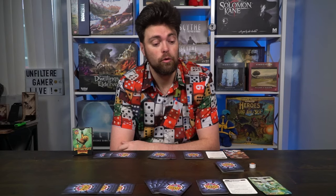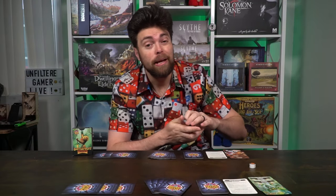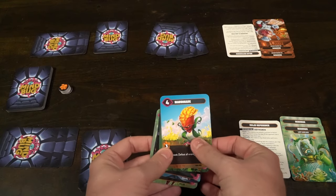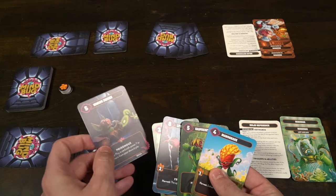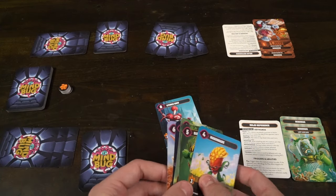Playing Mindbug is just as simple as setting it up. Each player draws a card from the top of the deck, and the player who drew the highest number in the top left-hand corner goes first. The game is played in turns, each consisting of one action. You have two actions you can take: action one is play a card from your hand, and action two is attack with a card on the field. You can never attack with a creature that just came into play unless a keyword states otherwise. Once you've placed a card on the field, always check to make sure it doesn't have any specific keywords or effects.